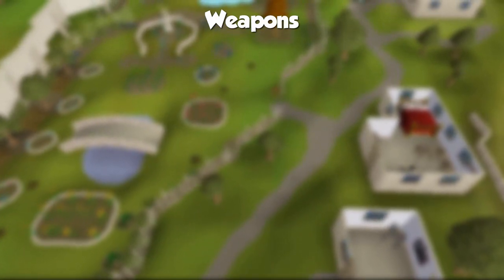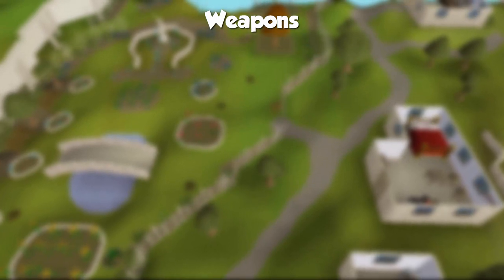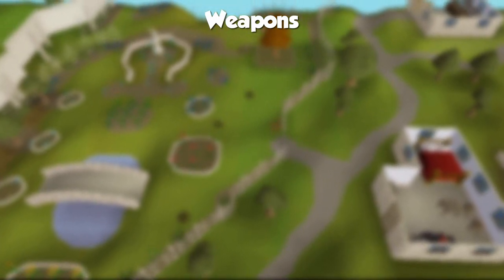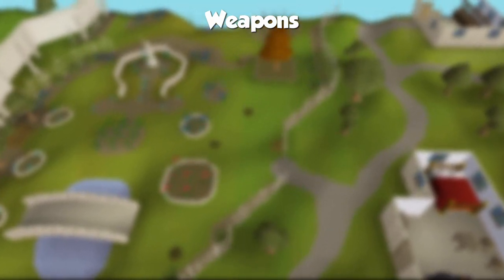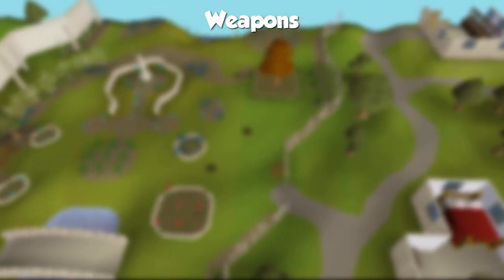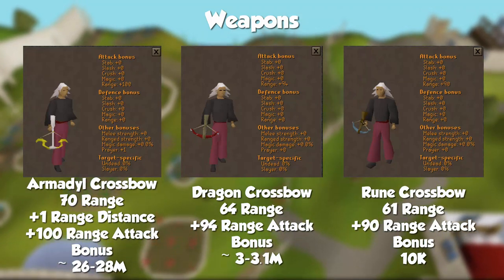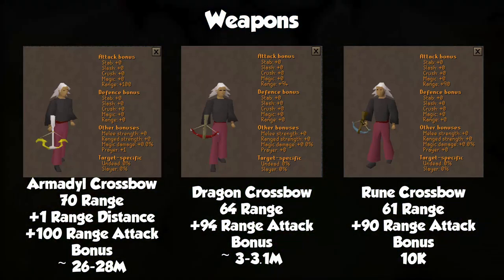If you need to use a one-handed weapon for whatever reason, the blowpipe is better in almost every situation. But let's say you want to go range Cerberus, or you need to use a crossbow for the Inferno or Skeletal Wyverns. The order of crossbows from best to worst is the Armadyl Crossbow, the Dragon Crossbow, and then the Rune Crossbow. I'll include the Dragon Hunter Crossbow at the end, but I'm not including it here because it's not a general-use weapon.